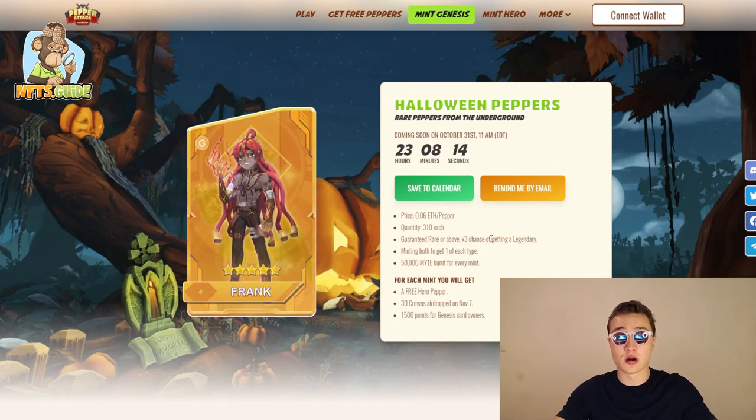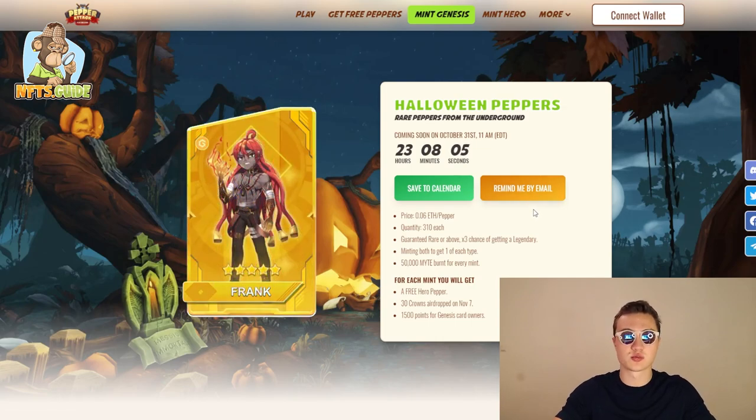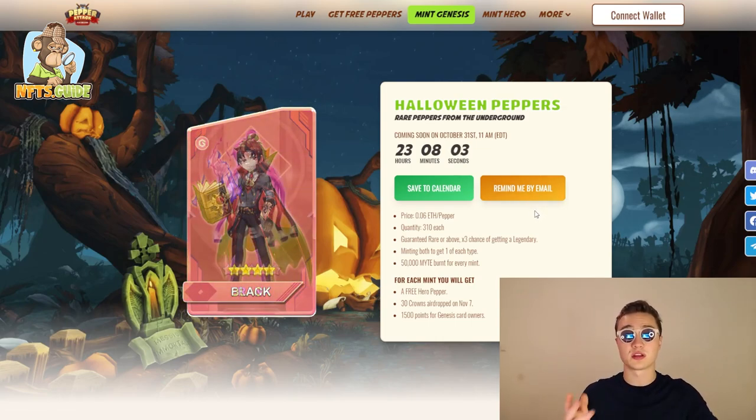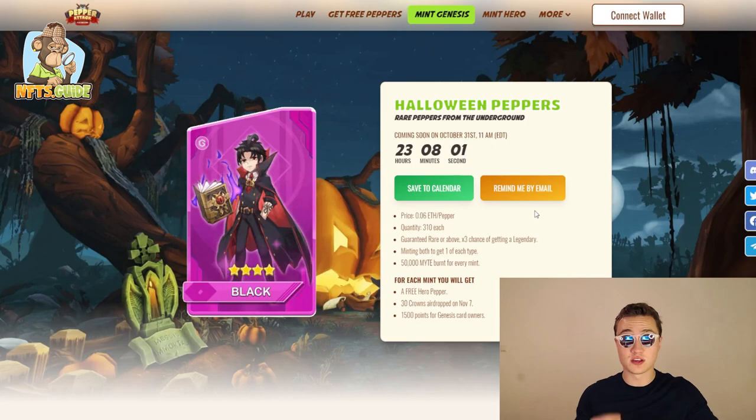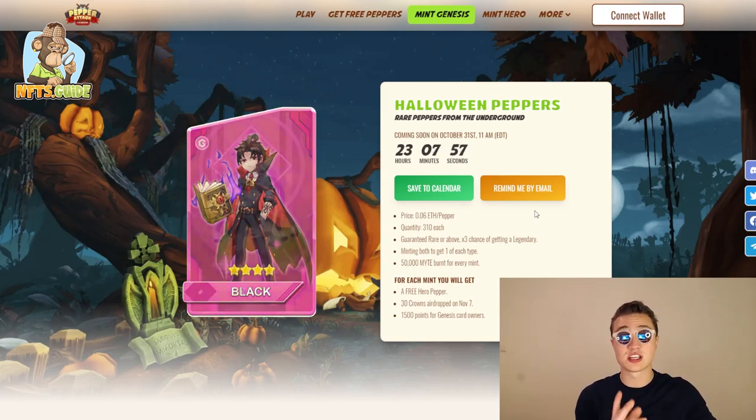There are a lot of different utilities available to you. My advice is to check the website in the description below and press the 'remind me by email' button — these guys will just send you an email when the minting actually starts so you can be one of the 620 people to purchase it.